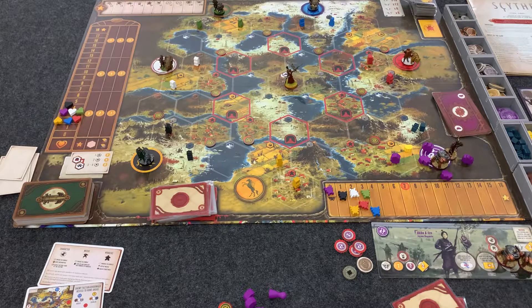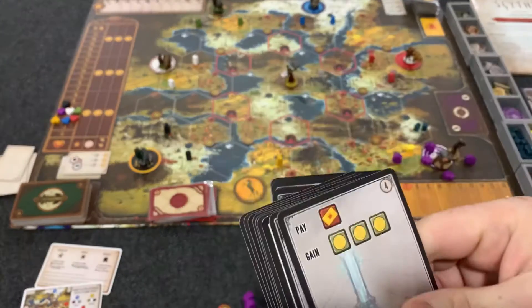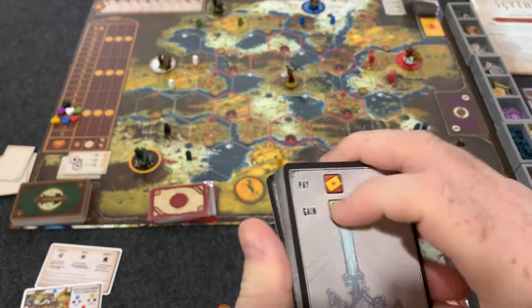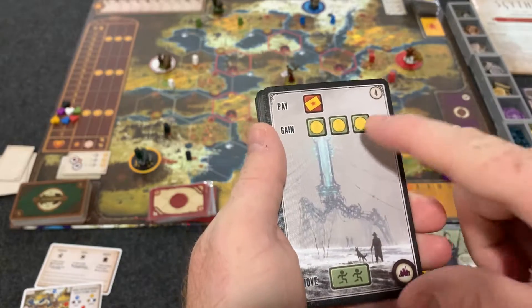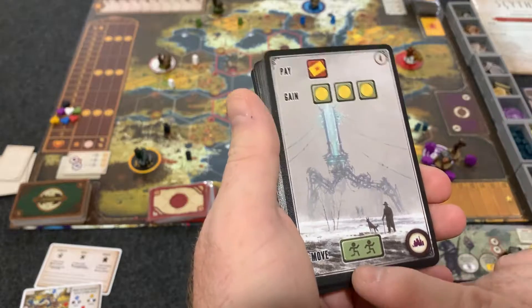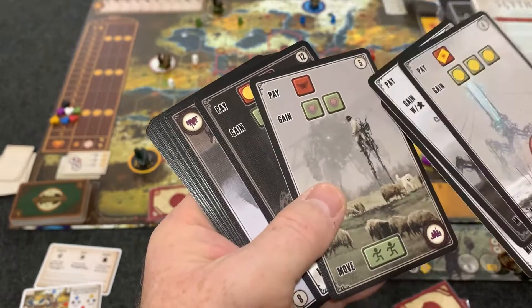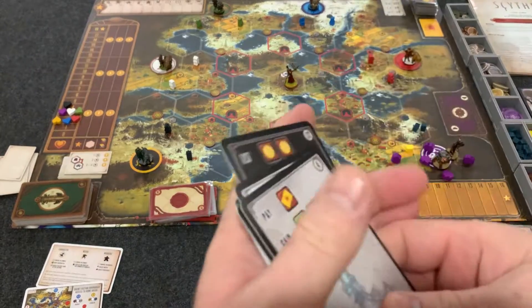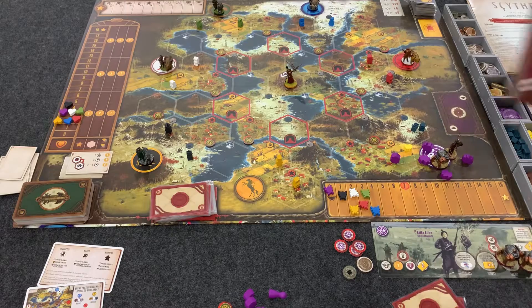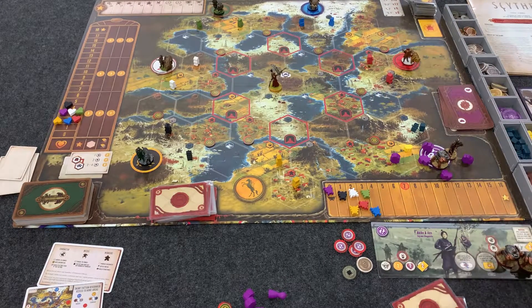When you reach the factory for the first time, you get to look at the factory cards and pick one. This gives you an additional action beyond your player board — for example, pay a power card, gain three money, and move one piece two spaces. The top actions are especially powerful, like paying a power to gain two popularity or paying two coins to do the recruit action. Controlling the factory territory also counts as three territories at end-game scoring.